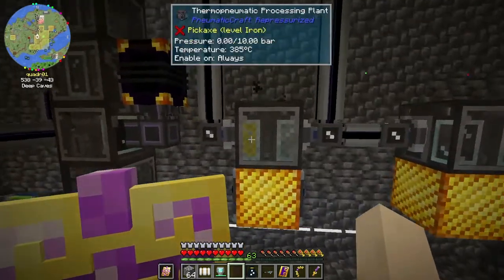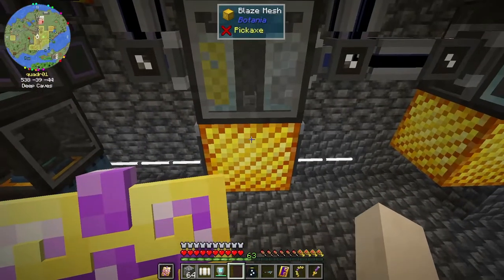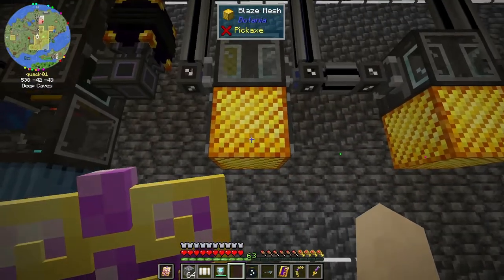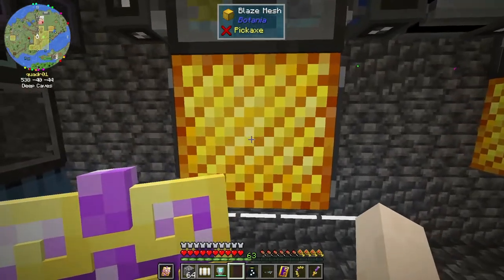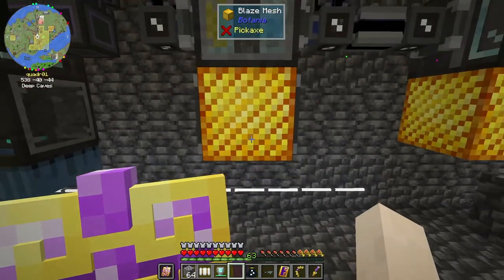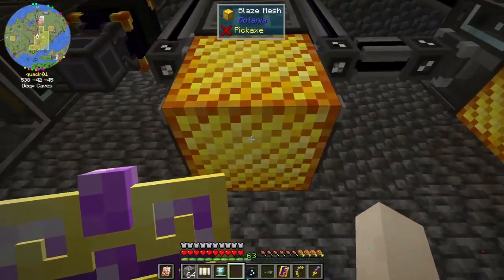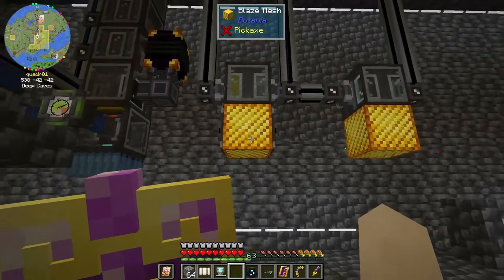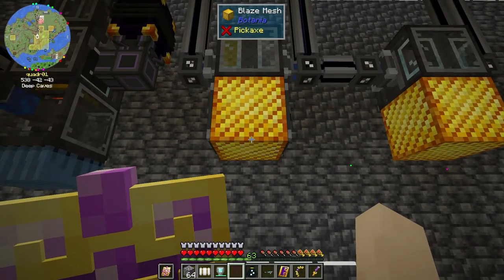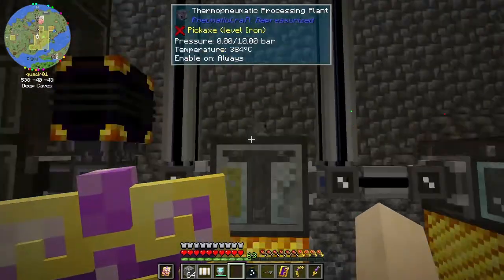I got this thing automated and it's working great, except it keeps turning this into glowstone. I thought I just replaced that glowstone with a blaze mesh, and I logged in today and it was glowstone again. So this thing must be turning it back into glowstone.